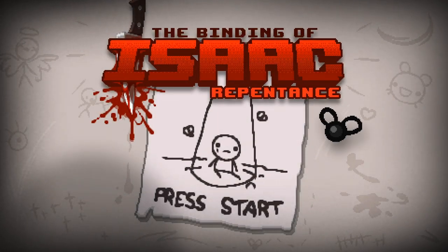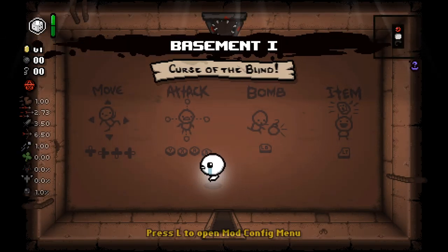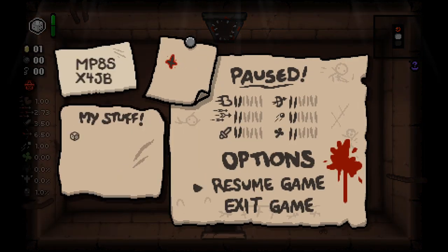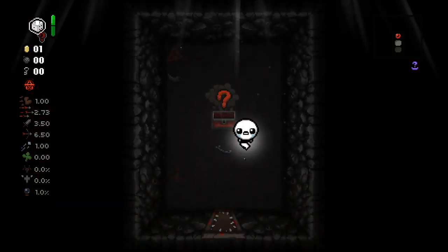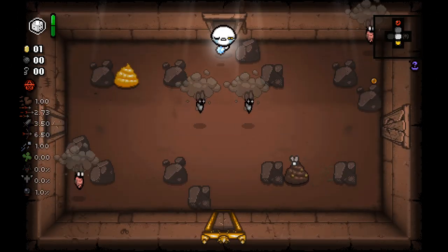Hello everyone and welcome back to the Binding of Isaac. Today I'm going to give this a shot — I've put it off long enough. Let's play as the Lost. We have the Eternal D6, which allows us to reroll something either into another item or it just disappears, so that's always a fun bet. We also have Guppy's Eye so we can see what's going to be inside chests.